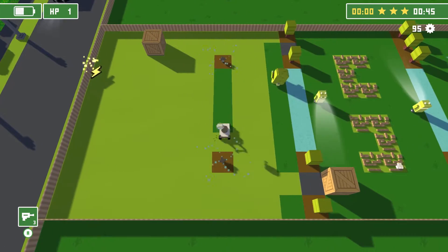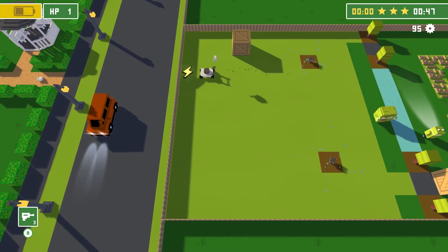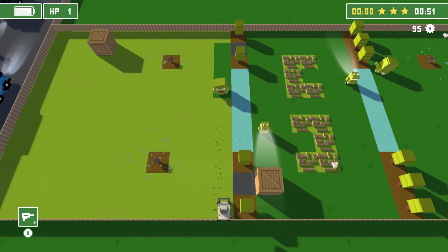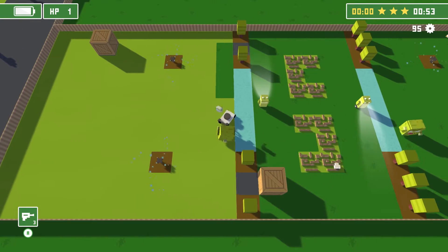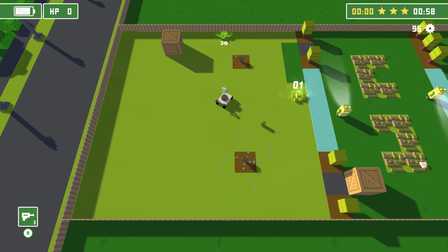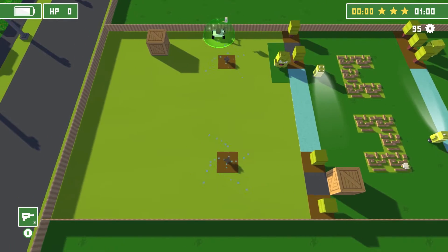There is also an energy meter that runs down. This prevents you from hanging around in a safe area planning your next move, and keeps you involved in the action. You can also level up as you progress, getting things like extra hit points and other goodies that help you be the best damn mower you can be.